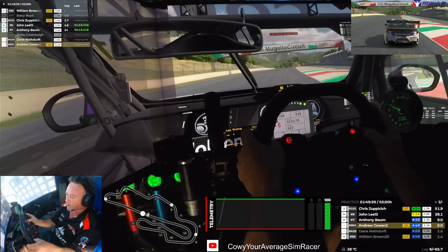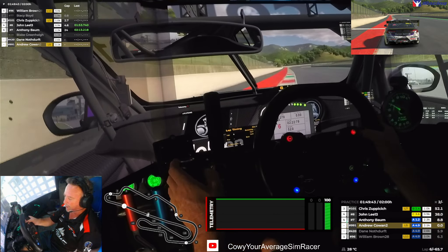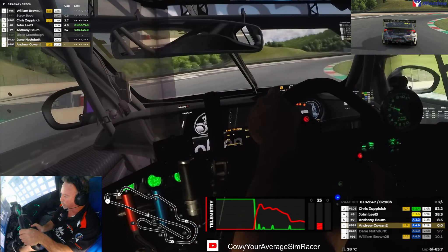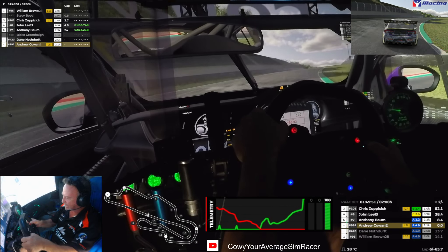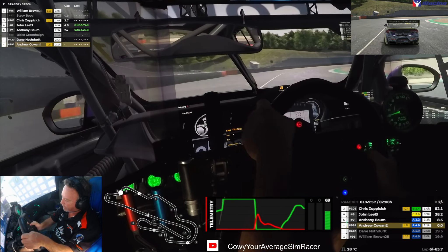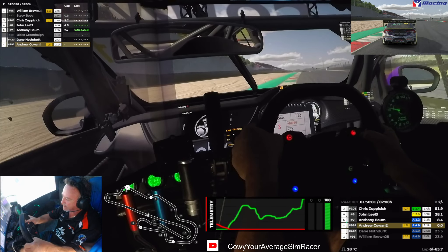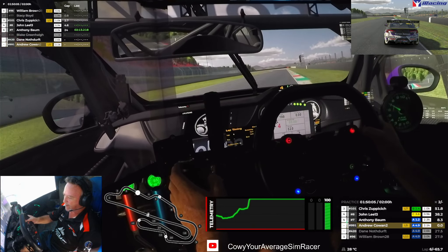Coming into T1, we're going to look to brake at about 130. This is probably the biggest braking zone on the track. One thing I found is you've got to be careful because the car wants to rotate if you shift back to second too early. Stay tight over the right here, braking about halfway along this curb, get the car turning, and try to come out as mid-corner as you can — because there's a bit of a straight where you can find a bit of pace.